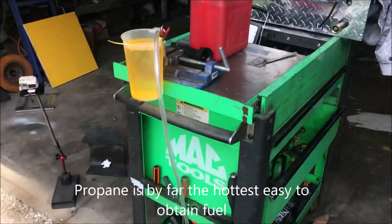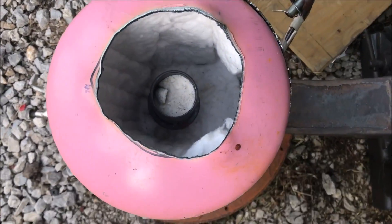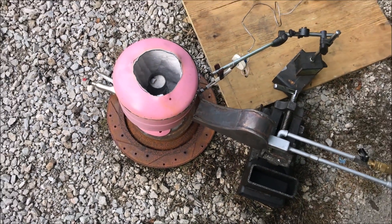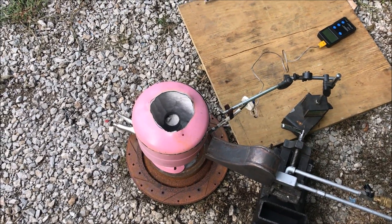So we're going to start off again with this little makeshift forge foundry, whatever you want to call it. I've got a mixture of sodium bicarbonate and silica sand in there, and my goal today is to melt that crucible.